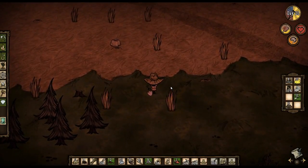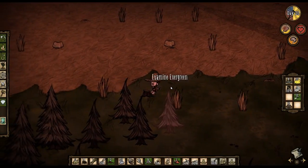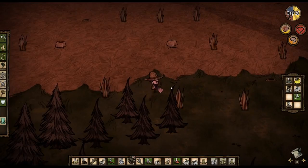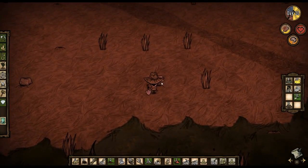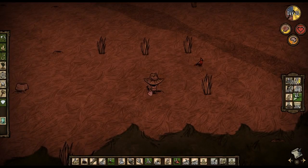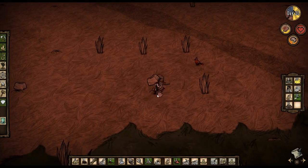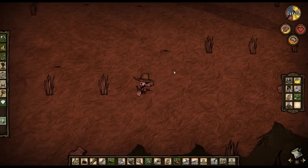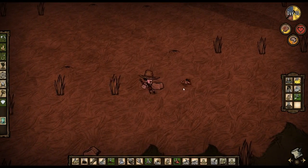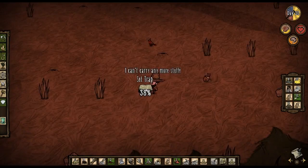Let's go over here and get this. Alright. Let's go ahead and check the trap. We'll take the bunny and keep him in the trap. Is that this trap? I think I need to build a refrigerator to help keep some of my food fresh. Oh no! Stupid shovel!